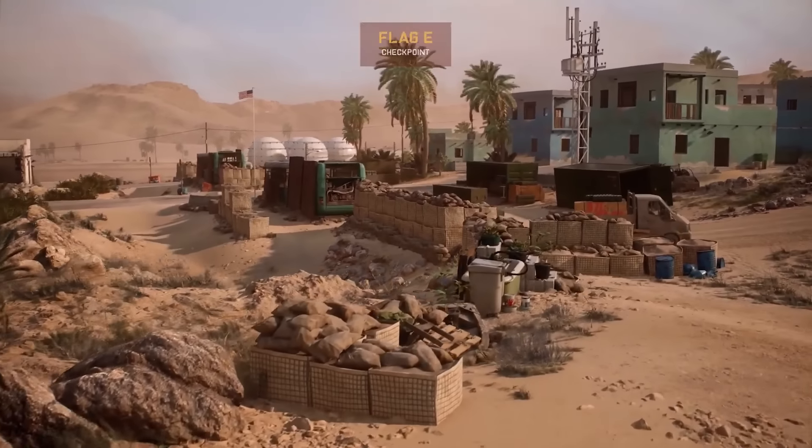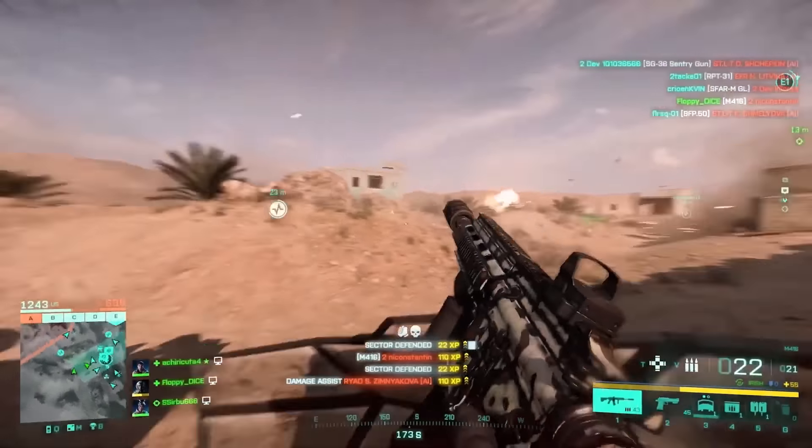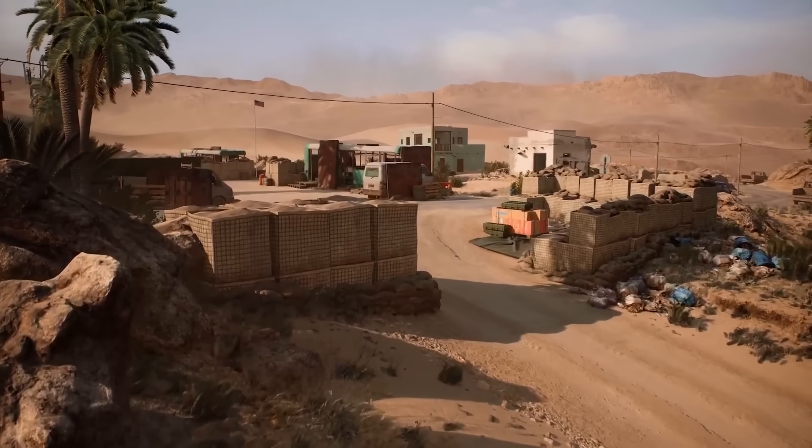Flag E, a strategic checkpoint, lies on the edge of El Alicanto, where the harsh desert meets the last remnants of civilisation. It serves as an essential capture point and a potential gateway to victory.